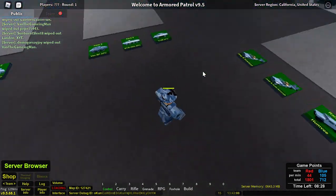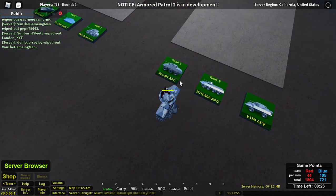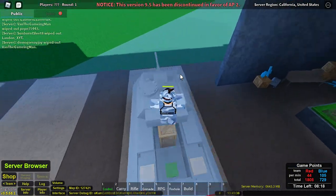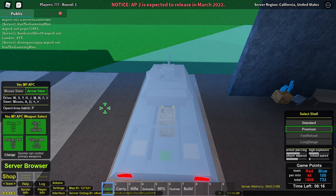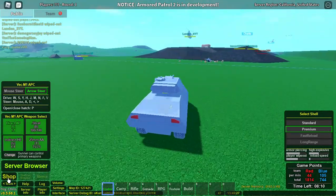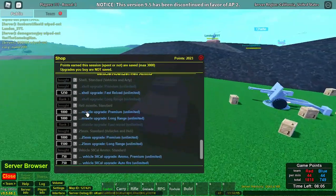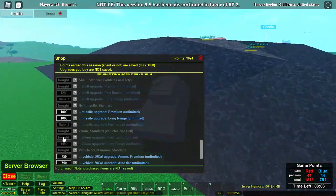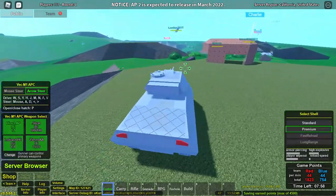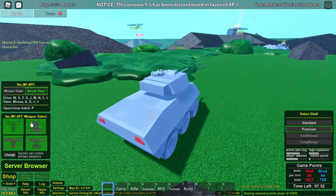Grab a different vehicle now — I want something with an anti-aircraft gun. This one — that's the armored personnel carrier I actually destroyed, so I'm actually going to get this one. Because not only does it have an anti-aircraft gun, but it also has armor-piercing shells. I have 2,023 points. Can I possibly get? Yes, I can. Premium 25 millimeter anti-aircraft — that is what I wanted. So now we should be able to pretty easily take out these helicopters.